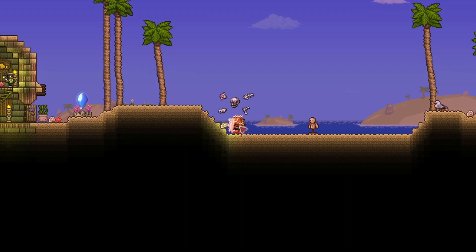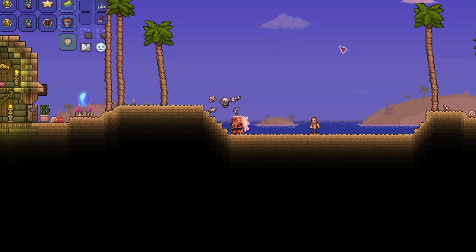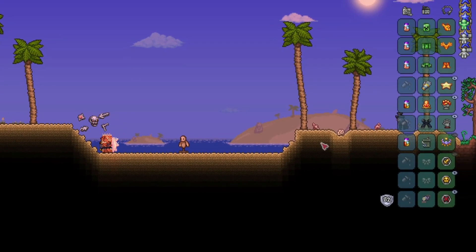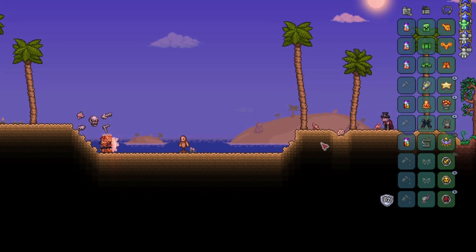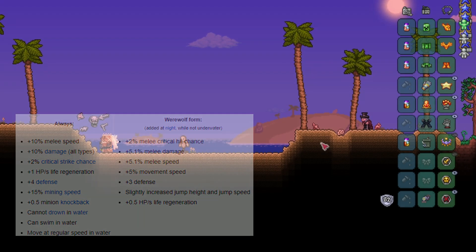We have a lone dummy here which should be all we need. I'm going to wait until nighttime because we have the celestial shell in our inventory — just to get maximum damage possible. This is a super min-maxed end-game setup to test what's probably about the maximum damage you can get in a melee setup. We get an extra 5.1% damage and melee speed at night when we turn into werewolf form with the celestial shell.